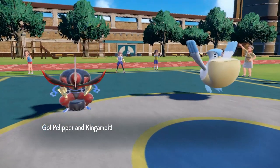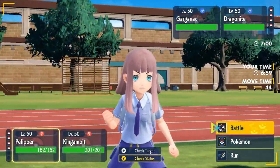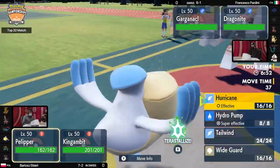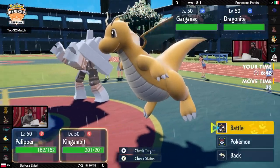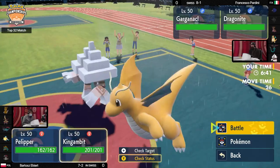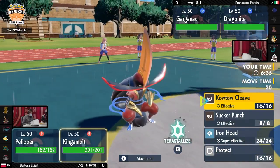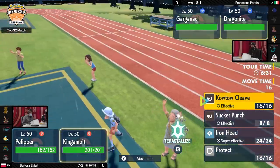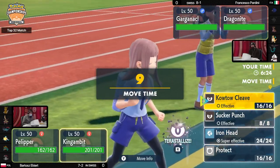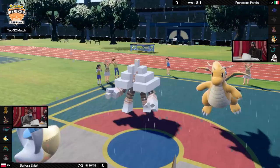Here we go — top 32 at Liverpool Regional Championships. Pelipper and King Gambit out on Bartosz's side; Dragonite paired with Garganacl for Francesco — residual damage is the name of the game immediately. The option to go for Salt Cure and Fire Spin this turn is there, though Garganacl is threatened by Pelipper's Hydro Pump and King Gambit's Iron Head. Garganacl is Grass Tera, so if you're brave enough to go for Hurricane into a Tera, it still does significant damage. Dragonite still has Multiscale intact, so that first hit won't do too much. And it has Roost — even if you break Multiscale, it can just Roost right back up.